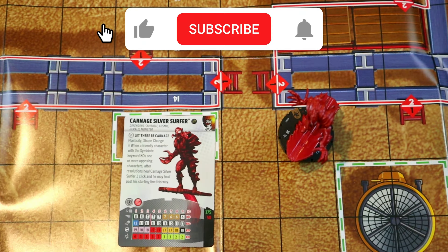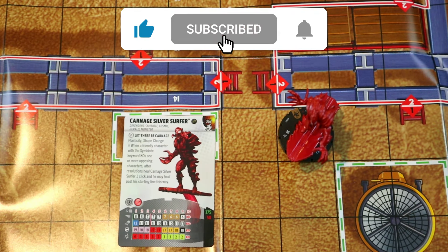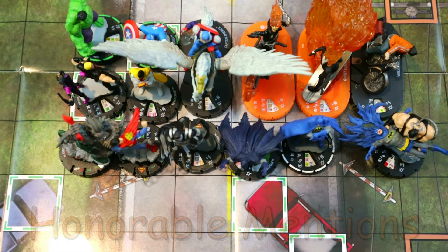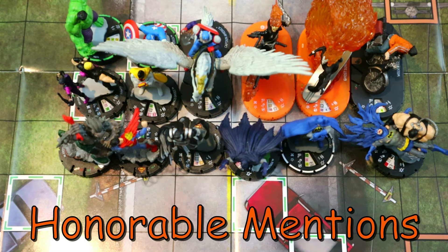If he KO's something with the first attack, both are after resolutions effects, so he can choose to heal and then make another attack, maybe KO something and heal again. He's got penetrating blast and steel energy with close or range attacks as well on his special attack power. He starts with super senses and shape change for the double roll-outs. He's seen so much play this past year — I still love him, I've had nothing but fun playing with him and even figuring out ways to take him down. He's a 10 out of 10 figure, and for all those reasons, he's coming in at number two.